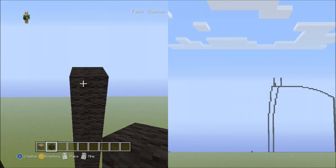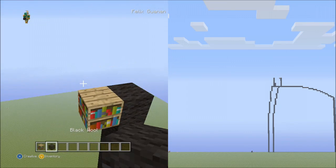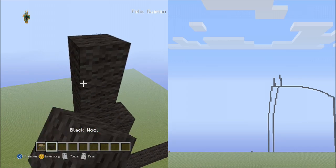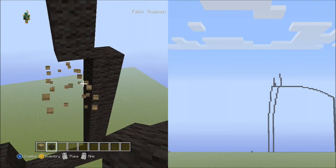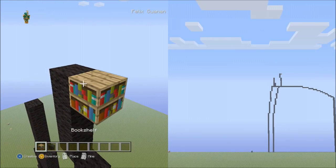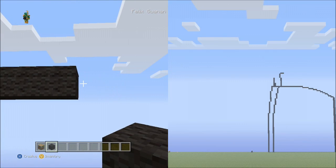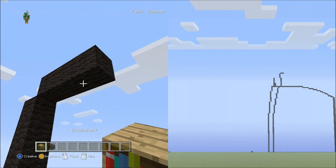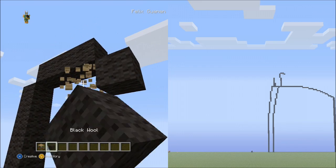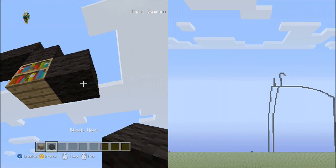From this block, place 4 blocks going up on the left side, then fly down and delete that. Now place 3 blocks going across on the upper level to the right side, then delete that. Now 1 block diagonal down to the right, then 2 blocks going down to the right.